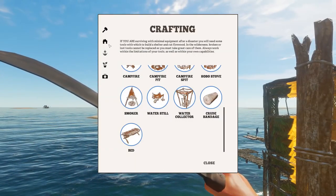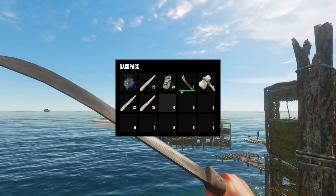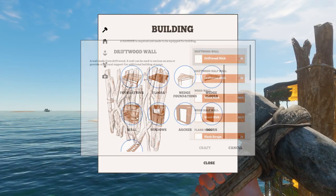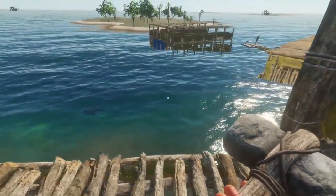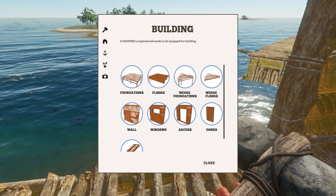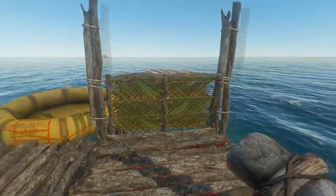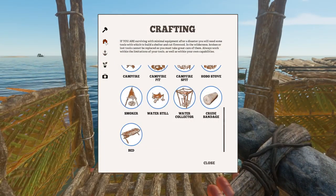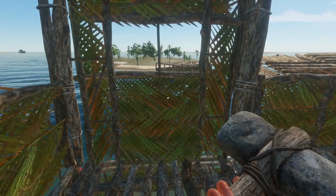Holy crap. Craft. Clothes. Craft. Wall - half wall. That's better. Perfection. Wall - half wall. And I think what I'll do right here is a window. Wood window right there. Perfect.